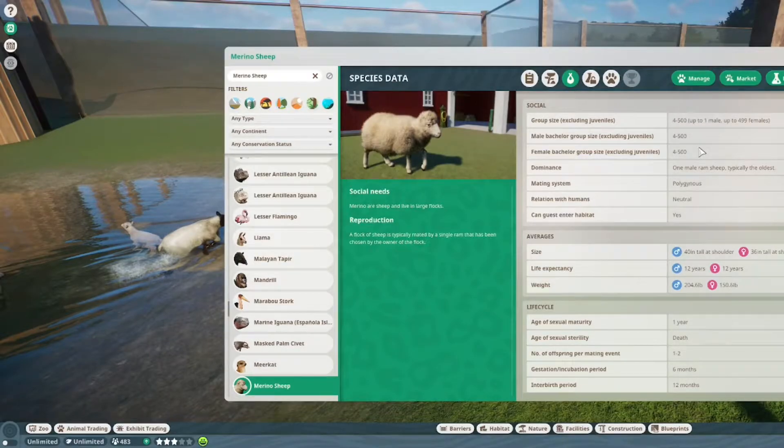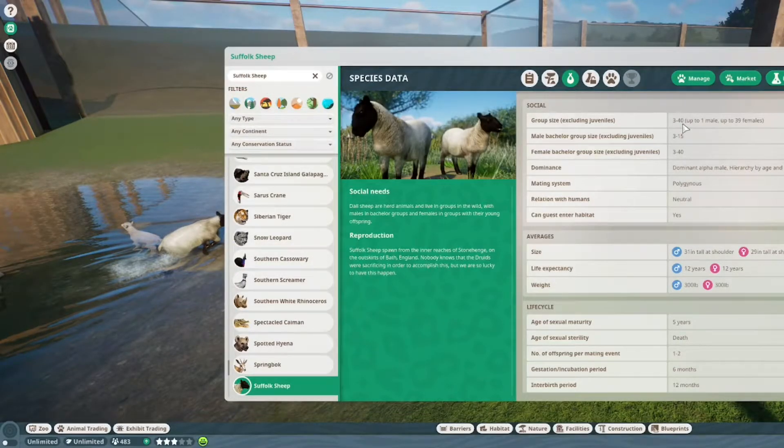The dominance is one male ram, typically the oldest. They are polyamorous and neutral about humans — same as the others. But here, guests can enter, which makes sense since it's a domesticated animal. The Suffolk sheep is basically the same numbers as the Dall for group size. Again, how often do you need a group size bigger than 40? I like having the opportunity to put 500 in there, but I'm not sure I'd actually do it. Dominant male here kept by horn — same. Polyamorous, neutral — the same. But here guests can enter, again because it's a domesticated animal.